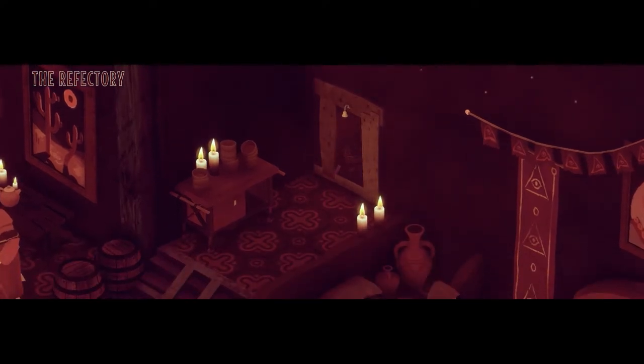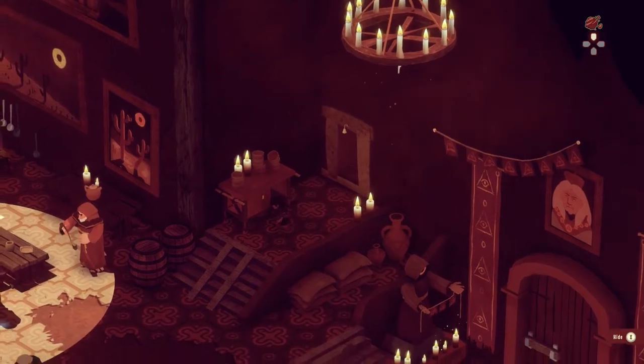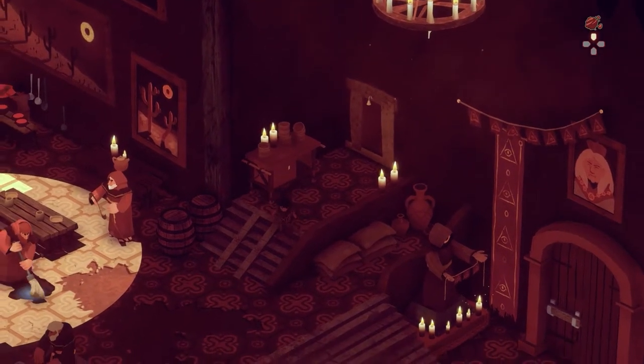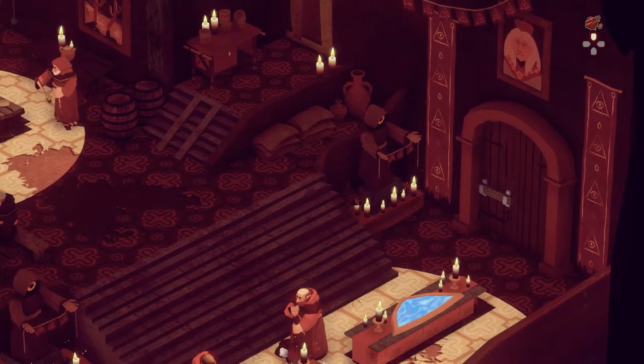Down to the refectory — the dining room — with a rather lovely bit of cactus art on the wall. This doesn't seem like such a bad place to live. The monks might be kind of strict and they're not your mum, but they seem to be taking relatively good care of the kids.